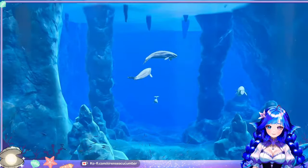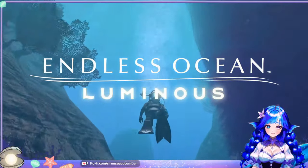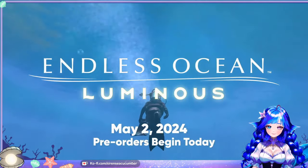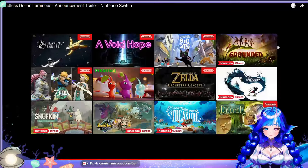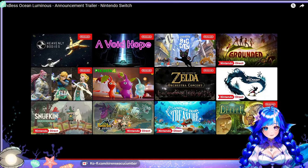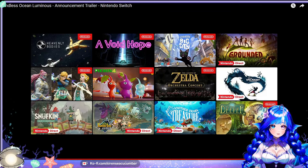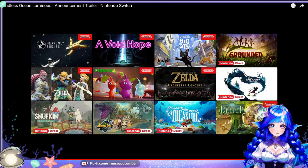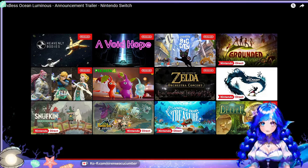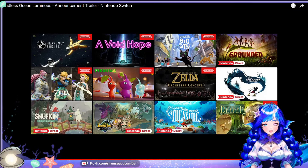What will you find on your undersea journey? Endless Ocean Luminous launches on the Nintendo Switch system May 2nd — pre-orders begin today on Nintendo eShop. Yeah, that's pretty awesome. I can't say it enough — I am going to play this game more than likely as soon as it launches. It looks absolutely phenomenal. Let me know what you think in the comments below, because I can't be the only one excited for this, right? This game is stunning, absolutely stunning. Until next time, take care.